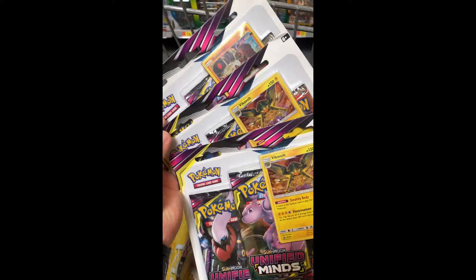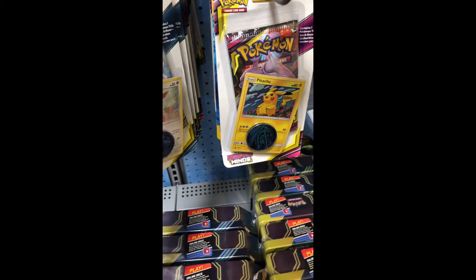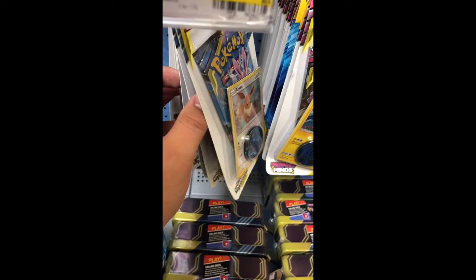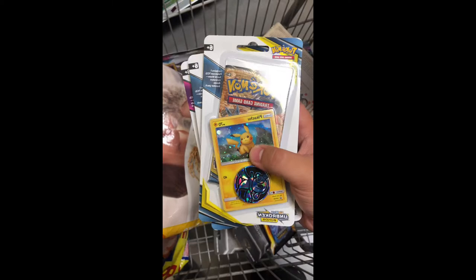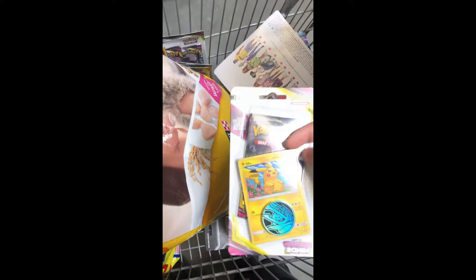Three of the three-pack blisters — we got two of each pack art of the single blister packs. Most of these we won't open up in the same video simply because it is a lot of packs and we don't want the videos to be too long, but we get everything in bulk since we do live about an hour away from the nearest Walmart. Next thing we're going to get is a couple of the Unbroken Bond and Unified blister packs — these four right here.